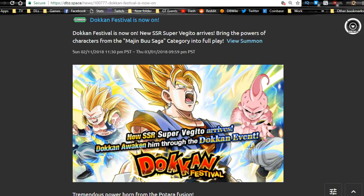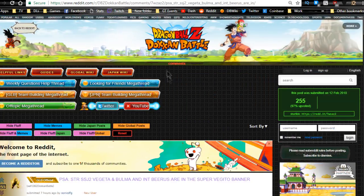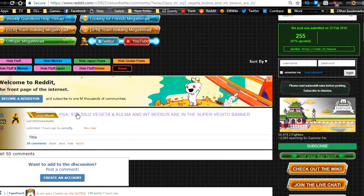PSA: the STR Super Saiyan 2 Vegeta and Bulma, and INT Beerus are now available in the Super Vegito banner, which means they're probably going to be available on all future banners. They aren't Dokkan Festival exclusives, so it makes sense. Not every special Global banner happens to be available on every banner afterwards, but it's good to know — anyone who did not pull them when their banner was out has a chance to pull them now.